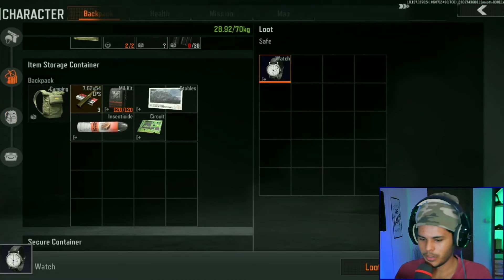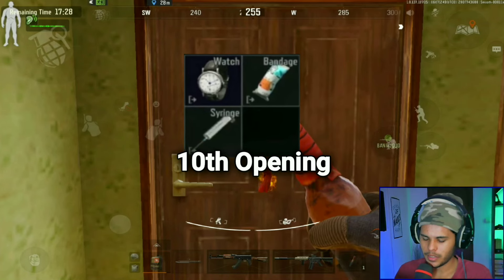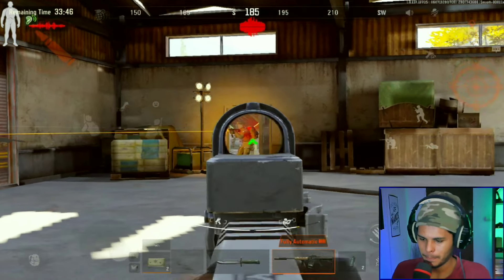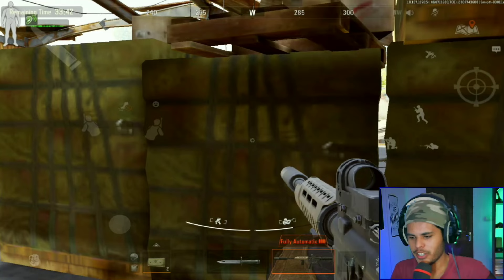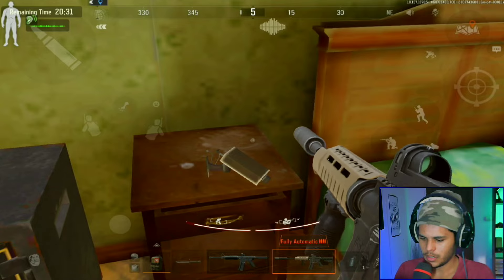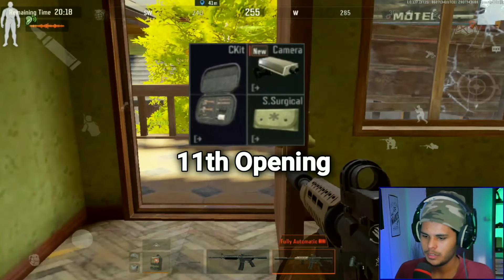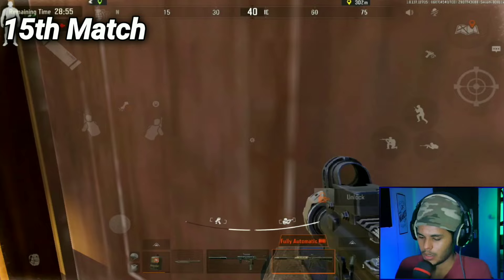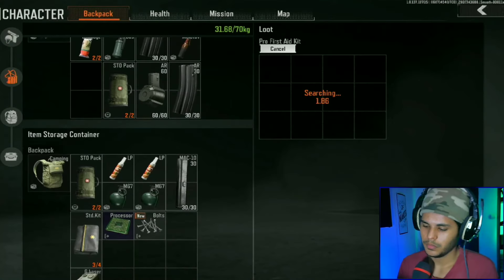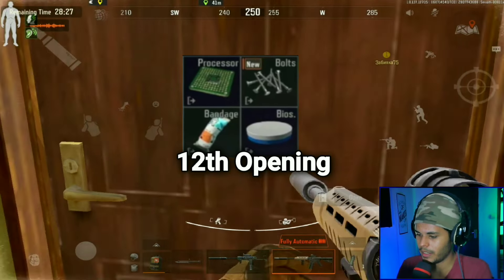The next few matches the boss wasn't a problem, but the loot was. I just keep getting the same stuff. Security camera, a surgical kit — not worth it. Processor balls. Bandages and bios. I'm kind of disappointed with this one.